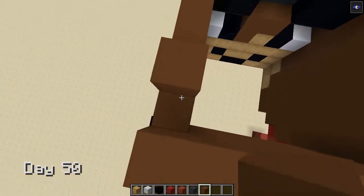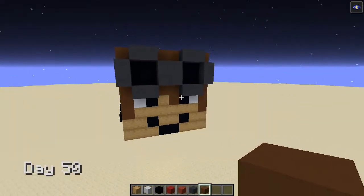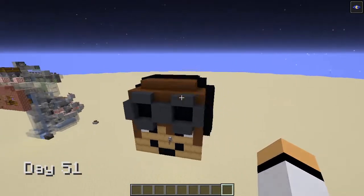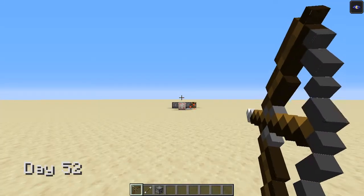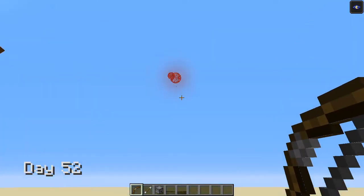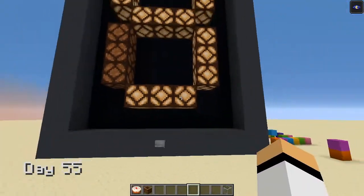All that tinkering made my head hurt, so I built a redstone contraption to represent that. This is your brain. This is your brain on redstone. Day 52, I decide to make something simpler, so I start practicing my aim. Okay, now back to more complicated stuff.